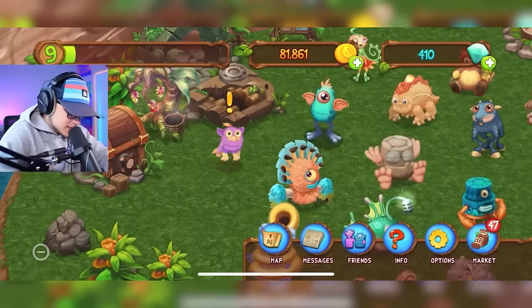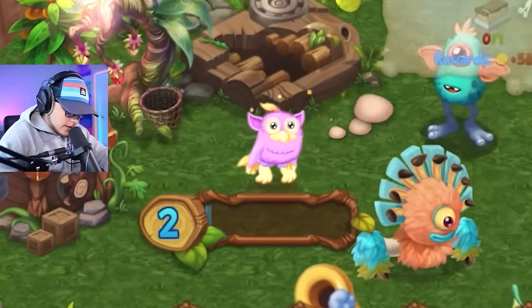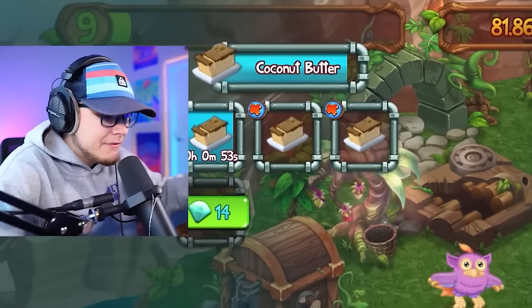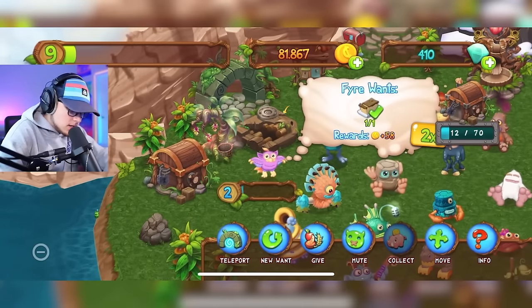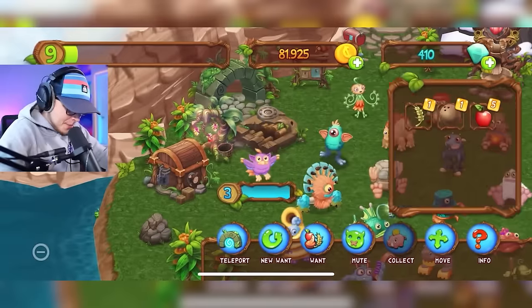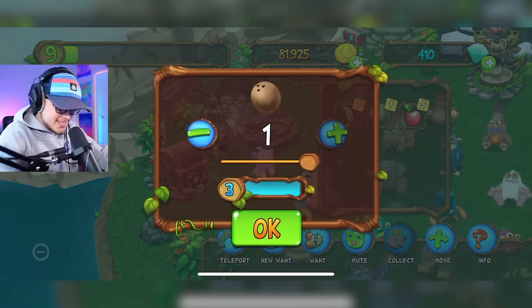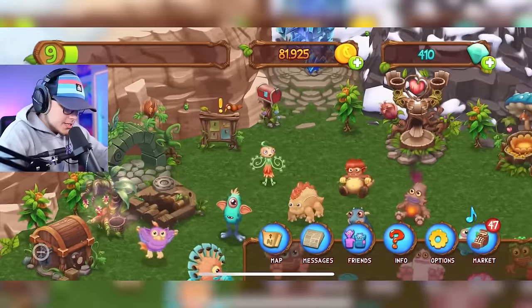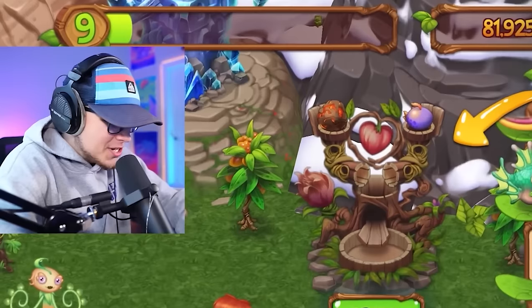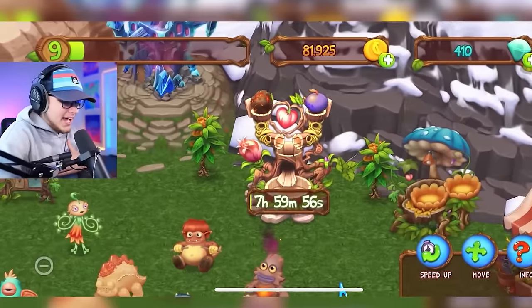I need to level Tweedle up first to breed Glow. This food is almost done — 50 seconds. Collected it and it almost got Tweedle to level four! A coconut should finish it — yes, level four! Now throwing Kena in with Tweedle to hopefully get Glow. Let's throw him down after the castle upgrade.